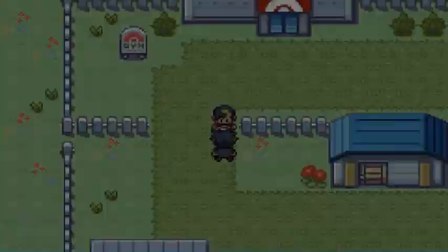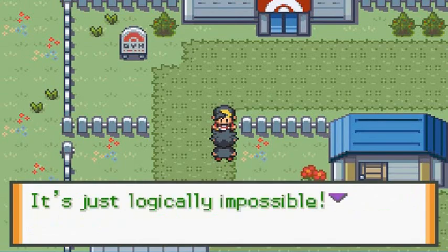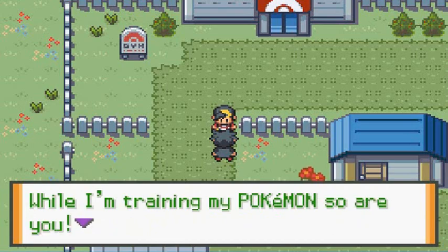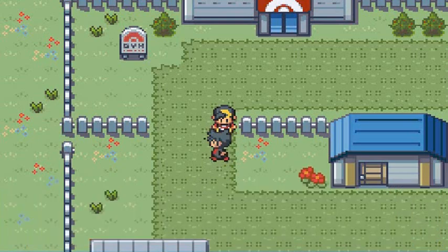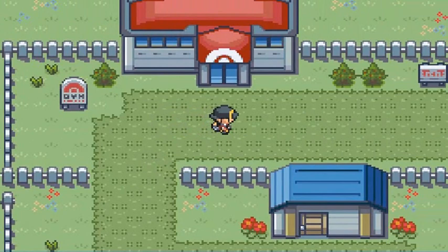Believe it buddy! Zane says it's logically impossible and he doesn't know what else to do to beat me. He says the only way he can beat me is to train twice as hard. I joked he could just use Rare Candies. Alright, let's go straight into the gym without any more interruptions.